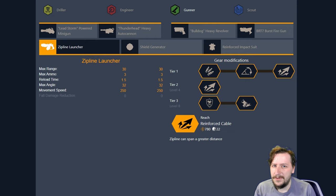These ones do have quite a few variants to them, and they mostly remain the same, unlike what we did last time with the Driller stuff, which changes quite a bit depending on how you build it. But let's just go over the Zipline Launcher, talk about its gear modifications, then we'll go over the Shield Generator.